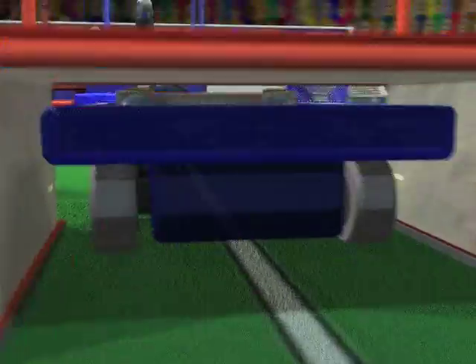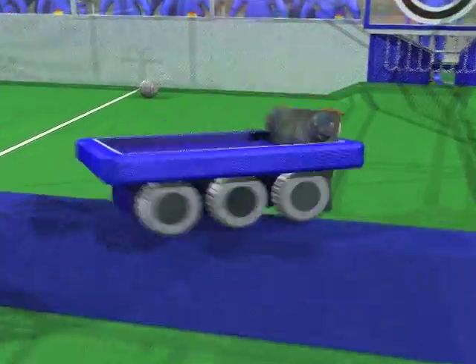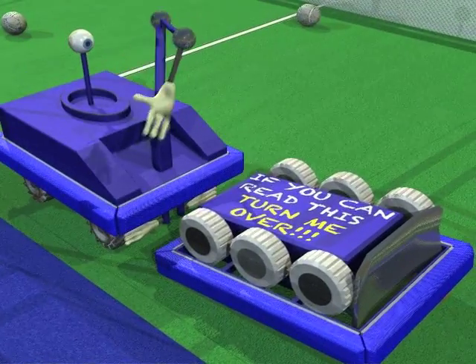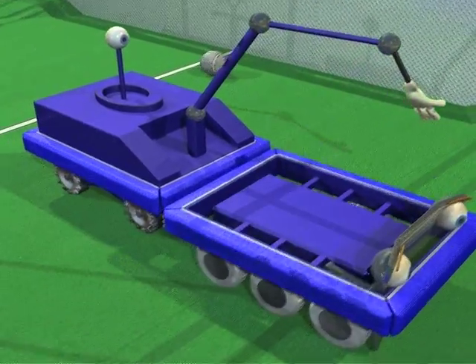Robots can drive the length of the field by going through the tunnels or across the bumps. When crossing the bumps, robots will have to drive carefully to avoid tipping over. Wise teams will design robots that can right themselves in case this happens.